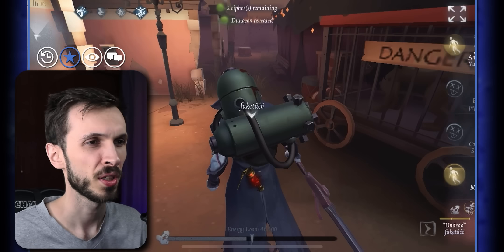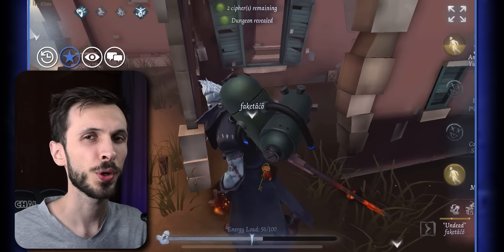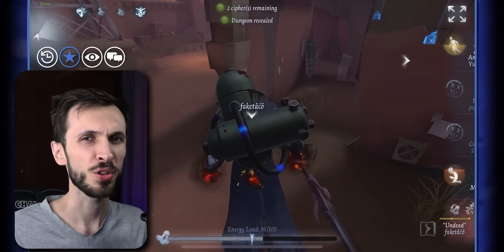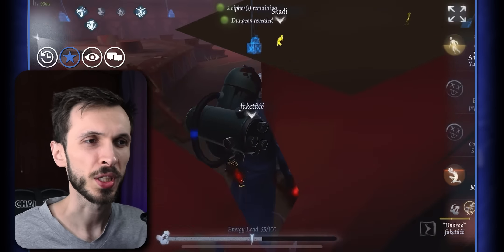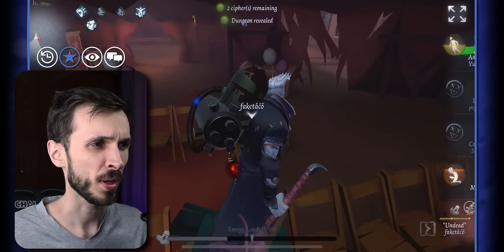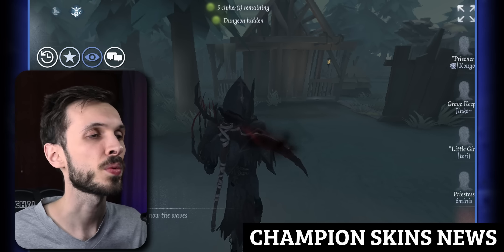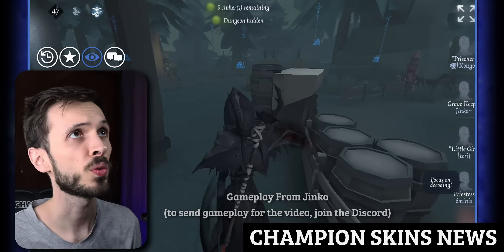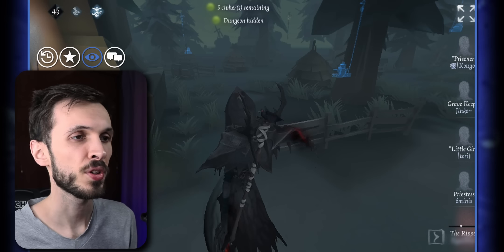We might also be getting the changes to Darkwoods this week, which we talked about last week. This includes getting rid of the traps, moving the basement from one area to another, and making major changes to brightness and overall ambiance to make the map more playable. Darkwoods is really unbalanced right now with some crazy loops — check last week's episode for more details.